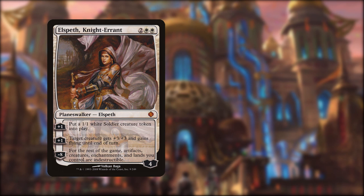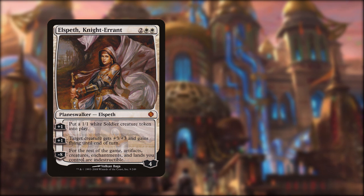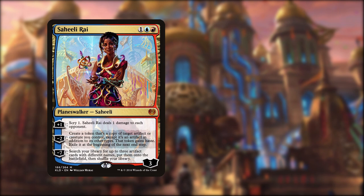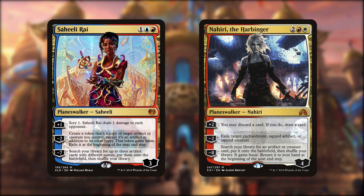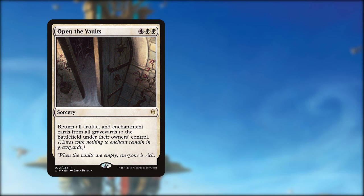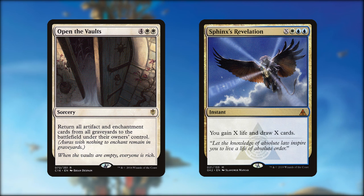Let's move onto the planeswalkers. Elspeth of the Knight Errant variety kicks us off - it's all about chasing that ultimate to give all our vehicles indestructible. Tezzeret from M19 churns out thopters, draws us cards, and turns into a ridiculous tutor with his ultimate. Saheeli Rai can tutor 3 artifacts straight onto the battlefield with her ultimate, and Nahiri can do a third of that with hers, but the minus 2 is where it's at for destroying stuff. Open the Vaults gives everyone back their dead artifacts so use wisely, and Sphinx's Revelation is some epic card draw - to be fair it could possibly be replaced with Azor who has this ability built in.